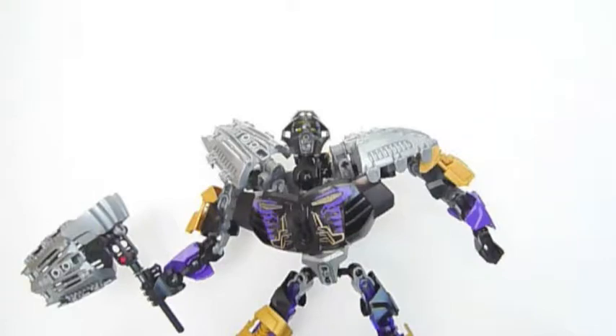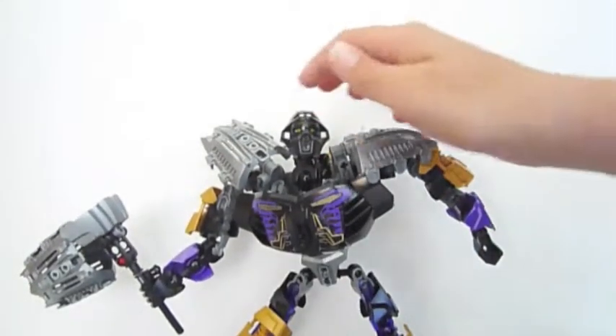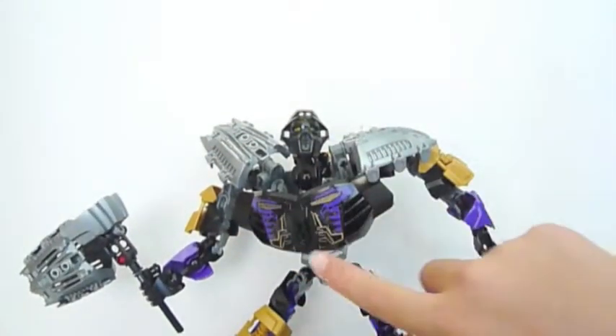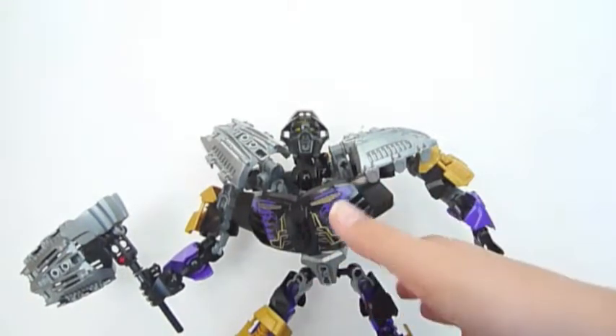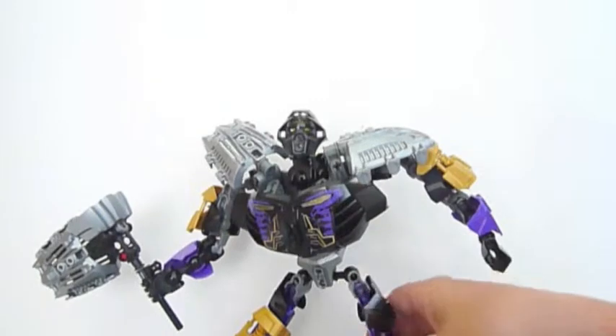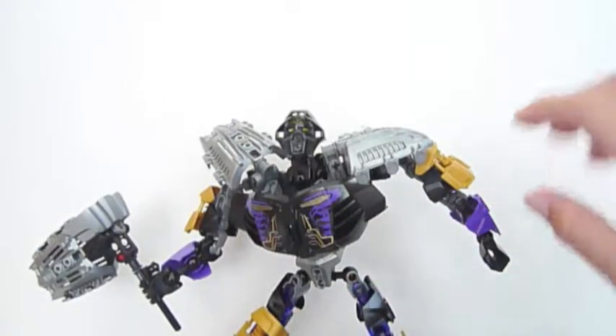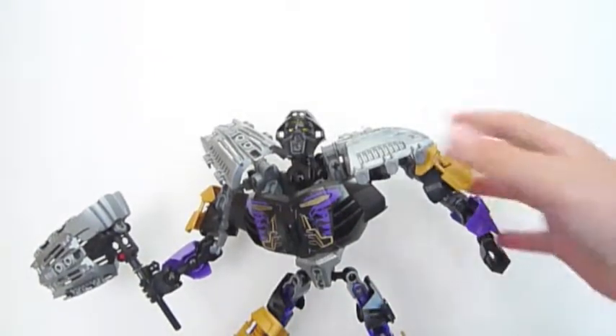You've got the big chest plate there, which is very nice to get. You can see he's all armoured up everywhere — he's got armour everywhere. It wouldn't be hard to take this guy down. And then you've got the legs there, which are looking pretty strong. You've got that new piece there, which is nice to get, and you get it on the arms as well.